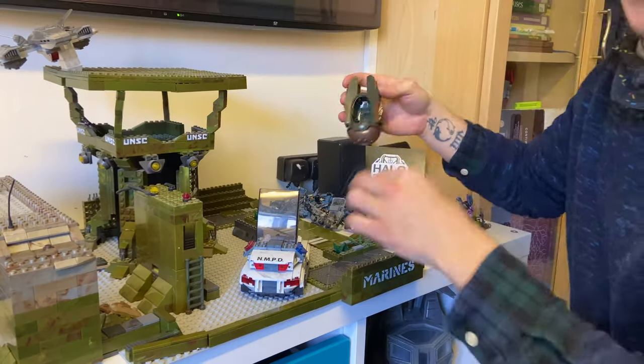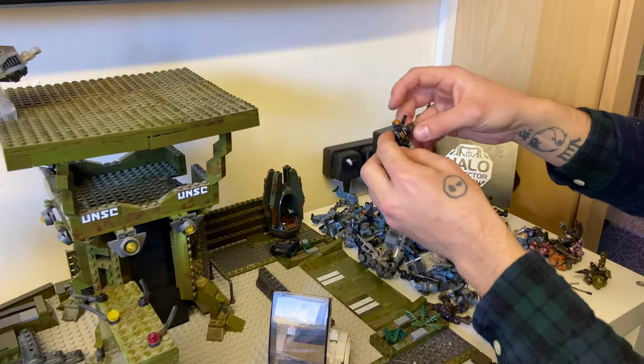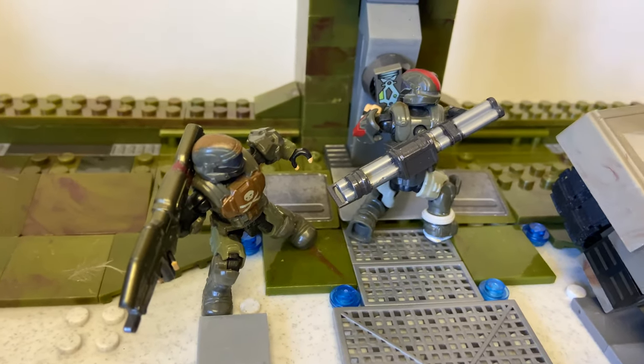I'm going to start with the drop pod — landed for reinforcements. Out of that drop pod, sniper support: Mickey and Dutch. They're blowing the bridge, so they're going to take center field, right where the action is. And we're going to have the rest of Alpha 9 covering his back.